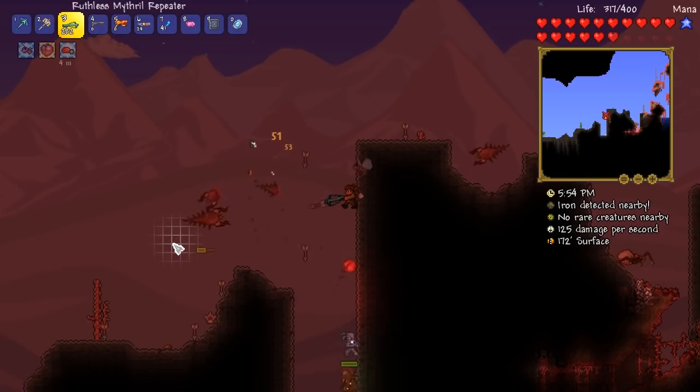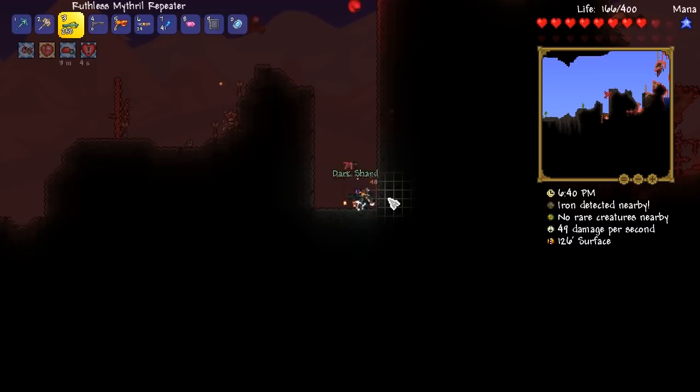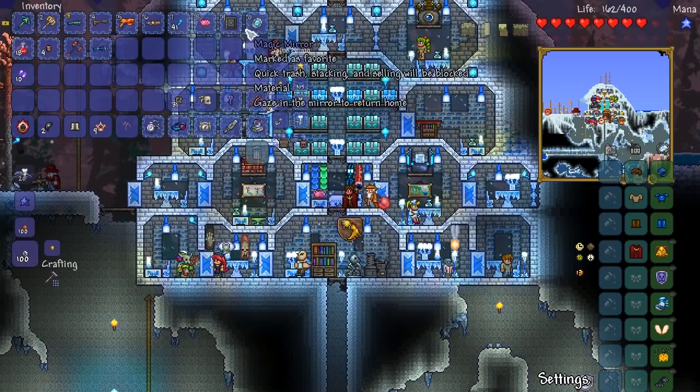Nice one! I wonder if I could get a blindfold from one of these, because that's one of the things needed for the mega accessory — the anchor charm, right? You never know. And there it is, folks — the last dark shard that I need. Now we can get out of here, preferably without dying. That'd be fantastic.